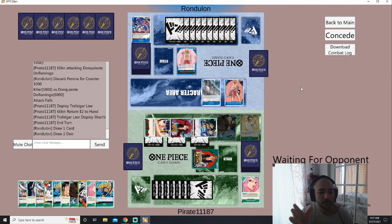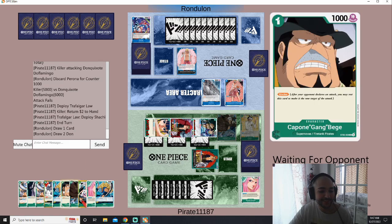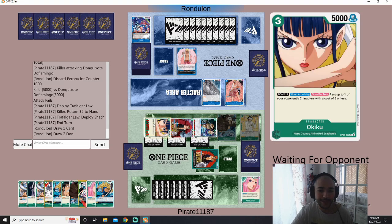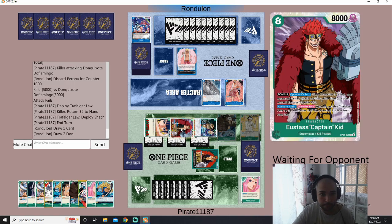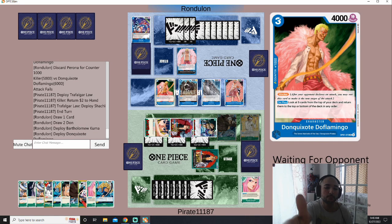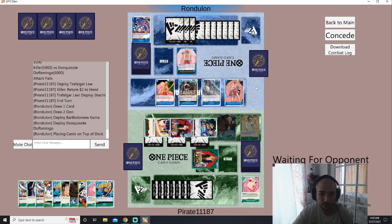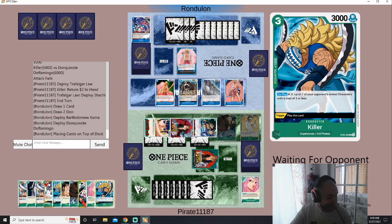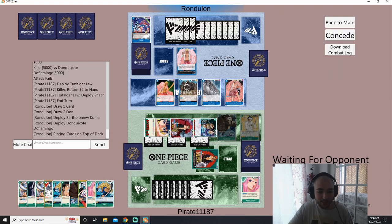Guys, imagine you're this Doflamingo player right now. You see your opponent with ten cards in hand, a full board, drawing every turn with Rhizor, and resting your blockers with Okiku — there's literally nothing you can do about it. Blue has no direct answer to eight-cost Kid. This is why I play four copies, because against decks that can sometimes shut you down, you're doing well anyway. It doesn't matter how many blockers he puts down — we still win because we have complete control.